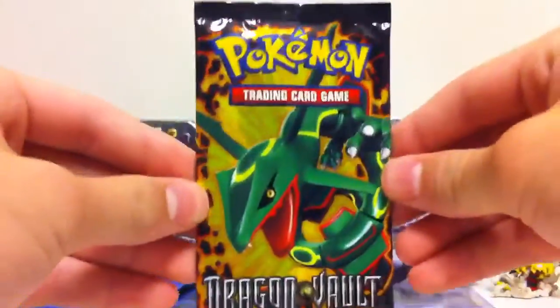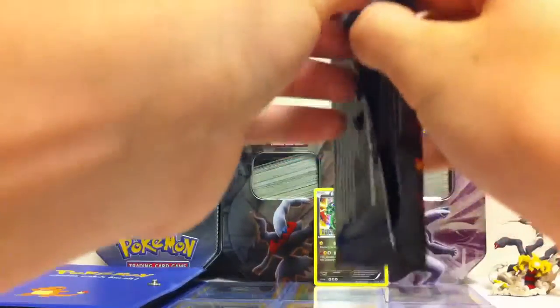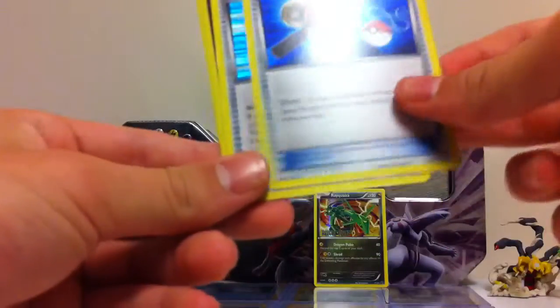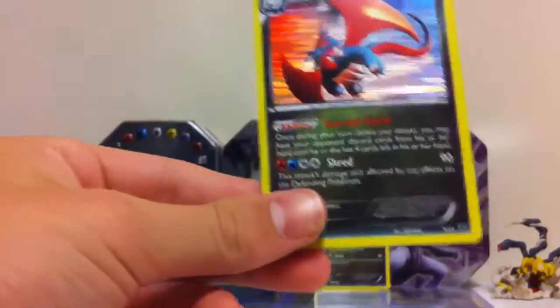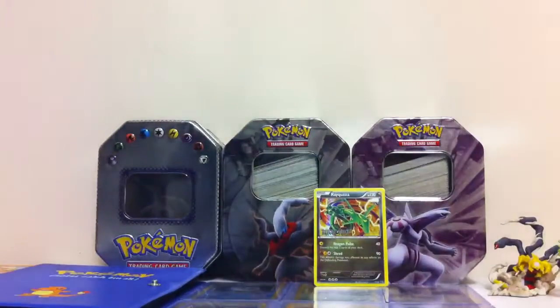The final pack — it's a Rayquaza pack. Let's really hope we can get a Dragonite. I really want one. Bagon — I already have that. A Super Rod, nice. Come on, Dragonite. First ticket. Dratini. Come on, Dragonite. Salamence! That is still awesome. I'm happy with a Salamence. Maybe I'll open another one in the future to try to get a Dragonite. Oh well, that's okay.